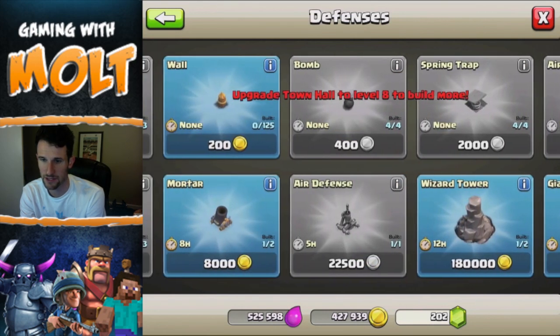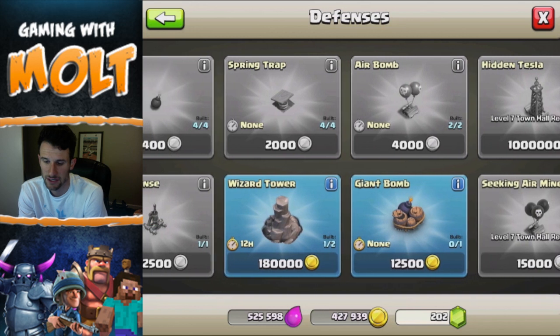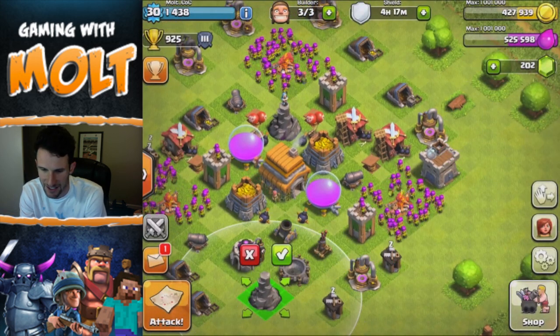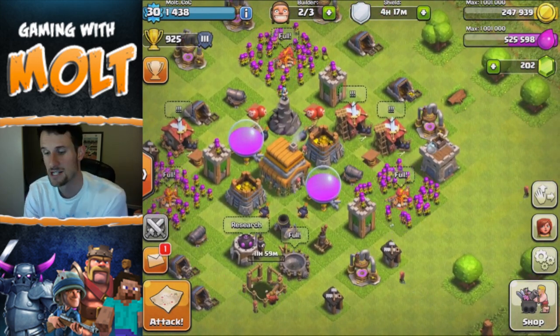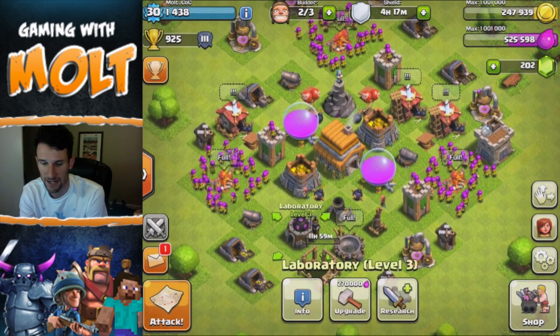I think I can build a giant bomb, but I don't know if I want to yet — just because I don't want to have to refill it every single time I log on. So we're going to build that other wizard tower right there, which is going to take 12 hours to finish up.